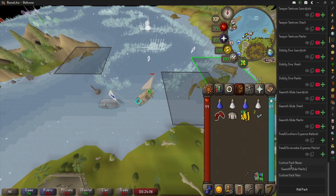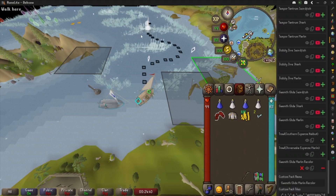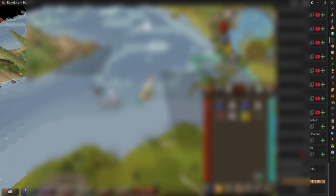You can add the pack back — Marlin Recolor — and add the pack back. From there you can add as many packs as you want. I've got another one here: the Shark tiles as well.